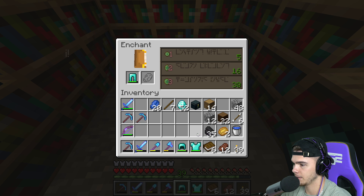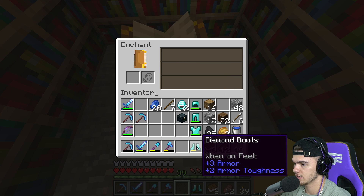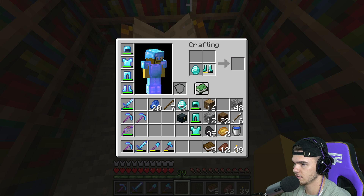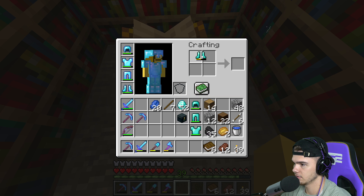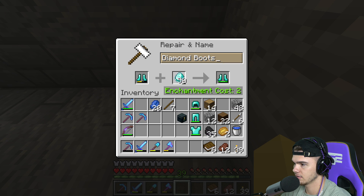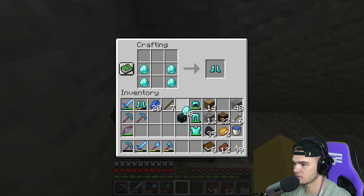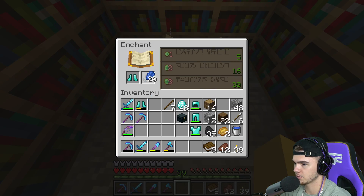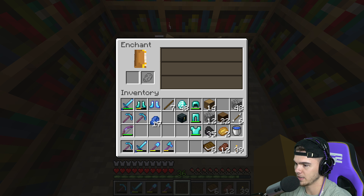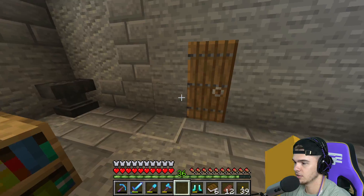We just add Sharpness to that and Unbreaking, and that's going to be a really good sword for getting Ender Pearls in the End. Let's check these - Punch 1, we don't want that. The boots - Depth Strider 3! Okay, this could be good. I don't really want to waste levels on repairing these though, so I think I'm just going to make more boots since we have so many diamonds. Depth Strider 3, let's get it.